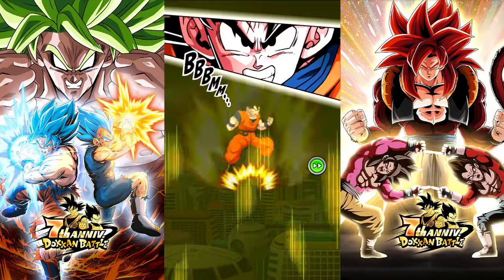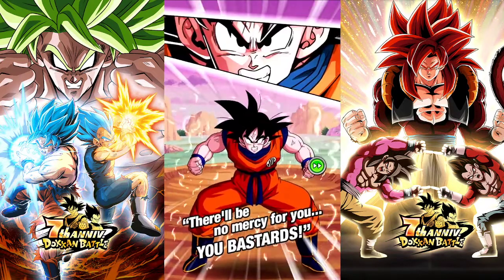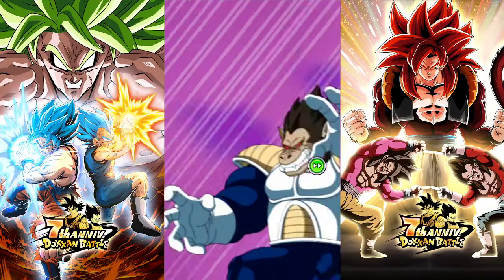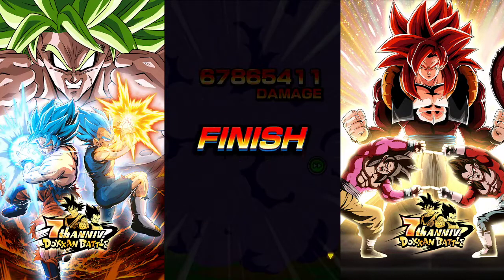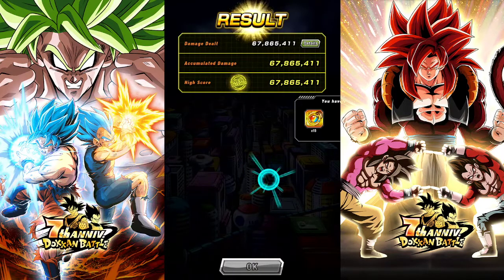The TUR Grade A Vegeta, the AGL SSR Grade A Vegeta, and the 8-bit pixel Vegeta would all be good options — they all share a lot of links. We got 67 million — what is this going to be, like top 50 percent? I'm at 87 percent.